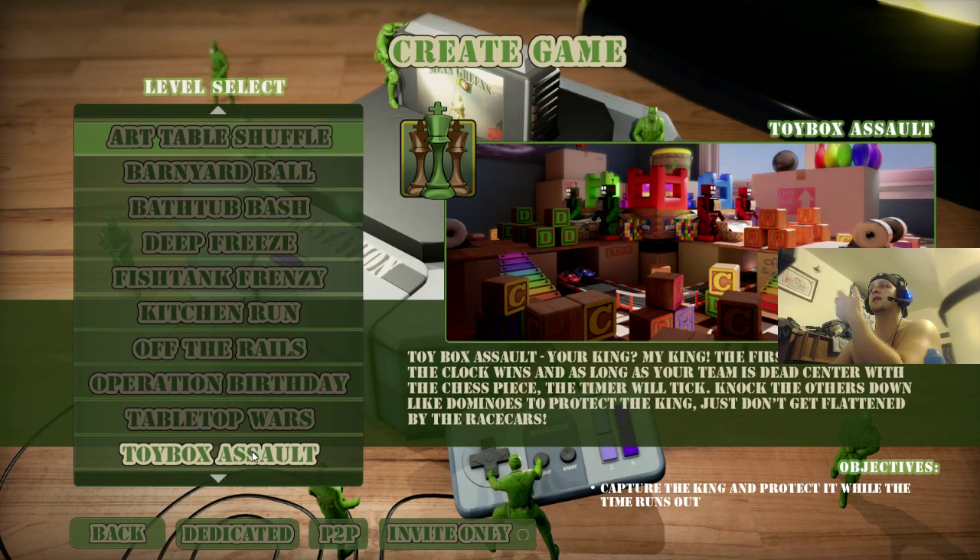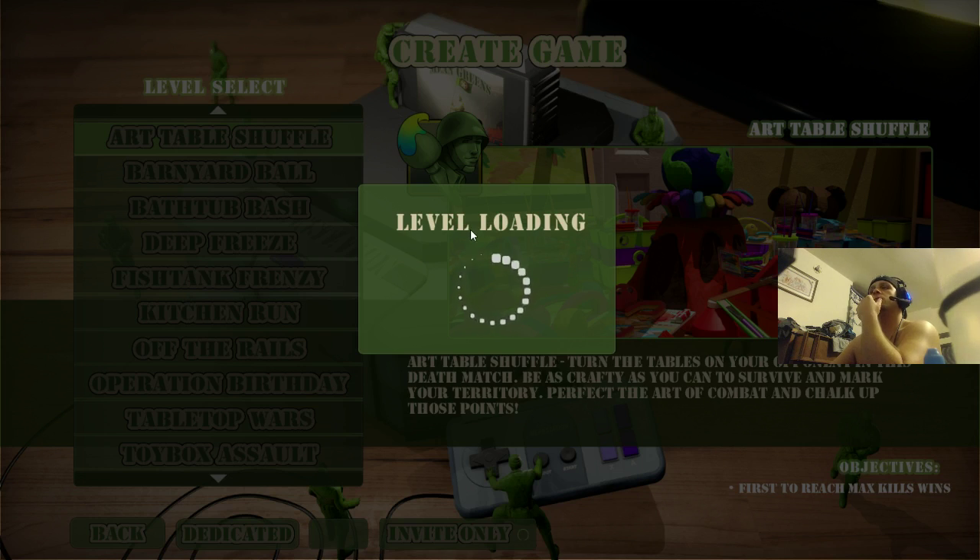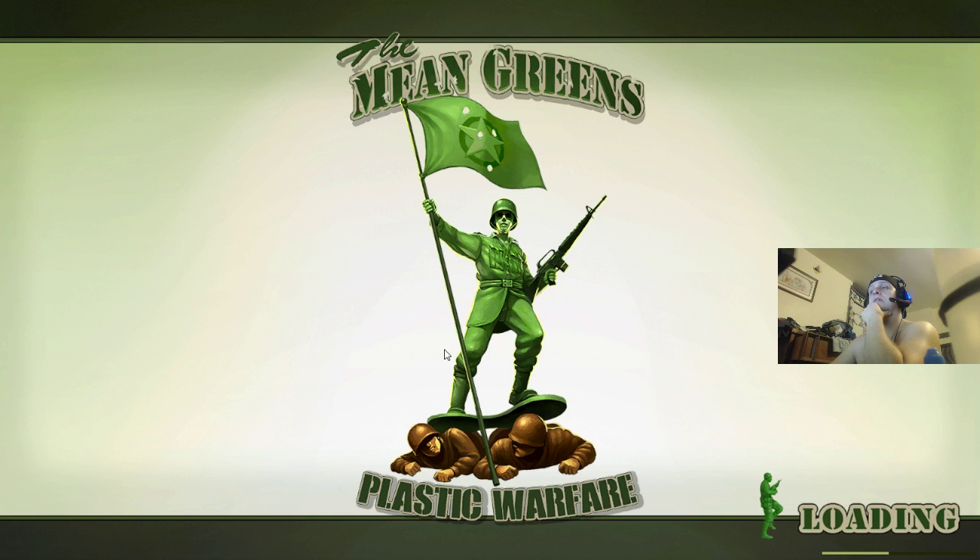Toy Box Assault is King of the Hill. Right where you see those walls — the red, blue, and green walls up there — that's the king of the hill spot, that's the capture point. You gotta hold it for three minutes. Your time deducts when you hold the point longer than the other team, and that's how you win. Hoping to see more maps — there's tons of ideas I'm sure they have. That would be pretty freaking cool.